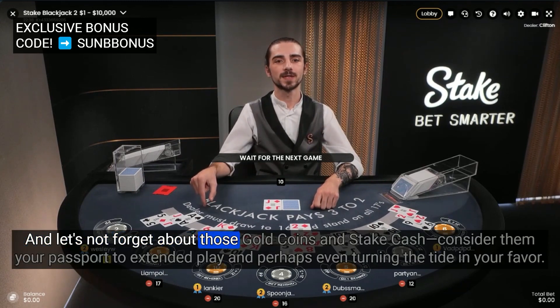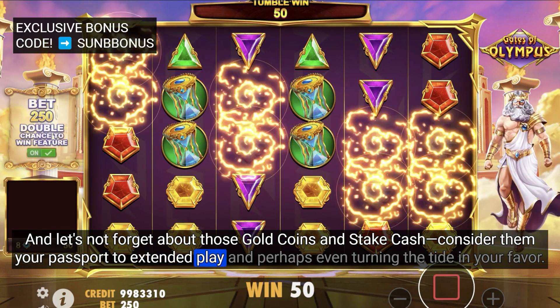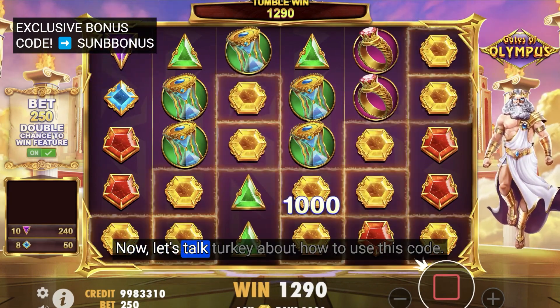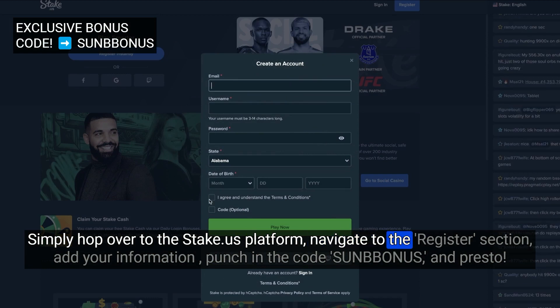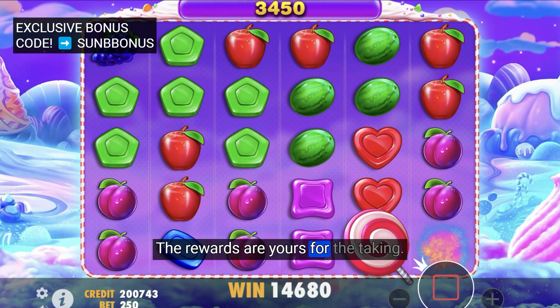And let's not forget about those gold coins and stake cash — consider them your passport to extended play, and perhaps even turning the tide in your favor. Now, let's talk about how to use this code. It's a breeze, folks. Simply hop over to the stake.us platform, navigate to the register section, add your information, punch in the code Sun B Bonus, and presto, the rewards are yours for the taking.